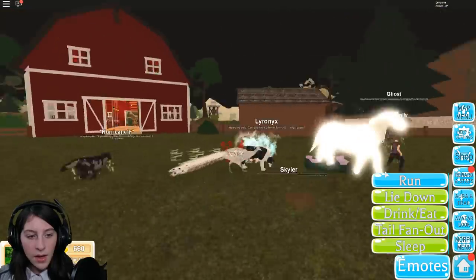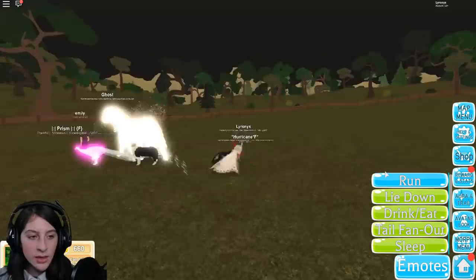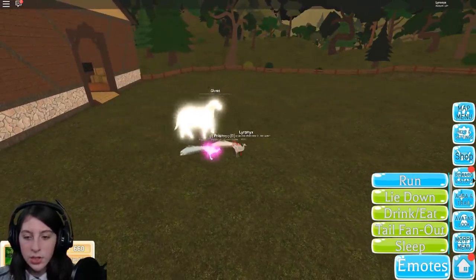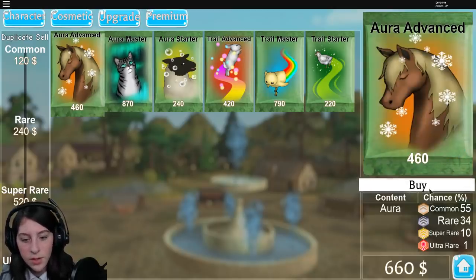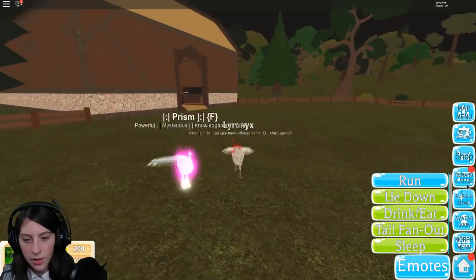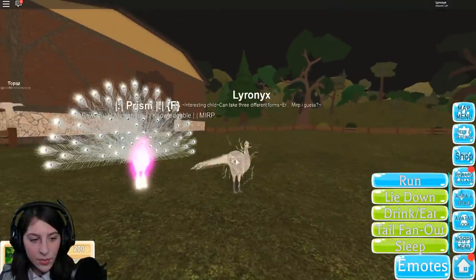Oh my goodness, we can just be peacocks! Are you gonna be your peacock? Yes, let's go - best peacock right there! I honestly need to upgrade the peacock. And look at this horse - that is an insane looking horse! Let's go to the shop and buy an aura or something. I don't really like the trails, but maybe sparks? Whoa, we have lightning bolts on us now!